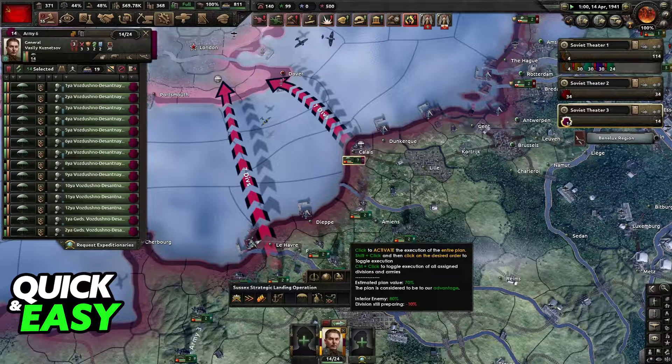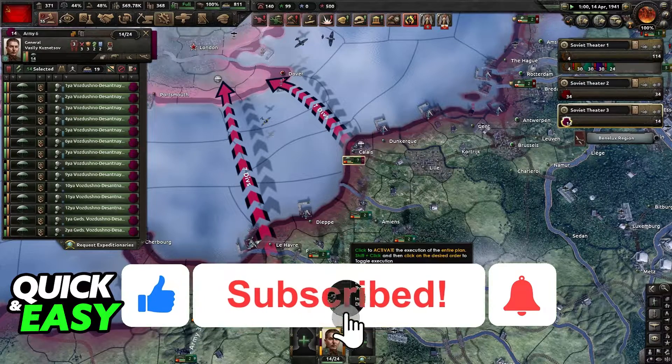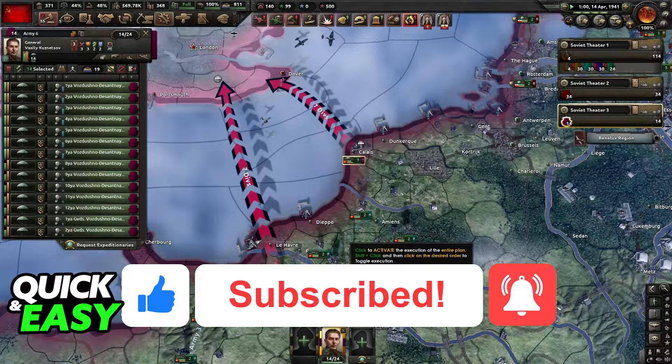I hope I was able to help you on how to drop paratroopers in Hearts of Iron 4. If this video helped you please be sure to leave a like and subscribe for more quick and easy tips. Thank you for watching.